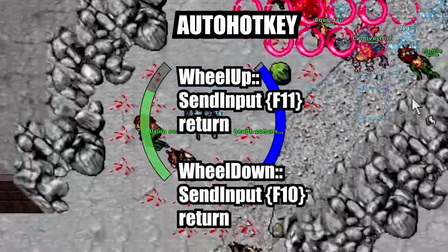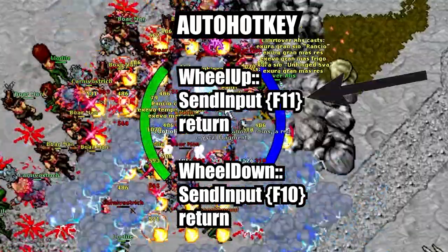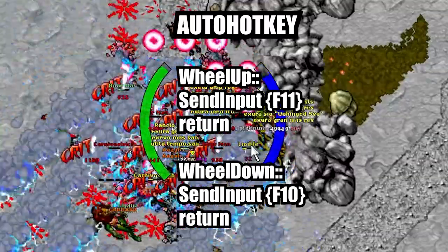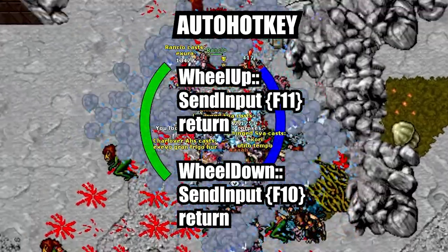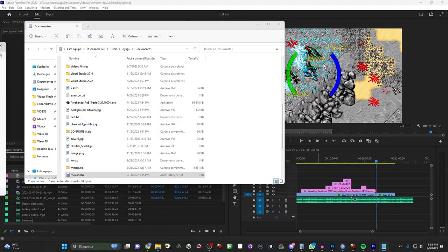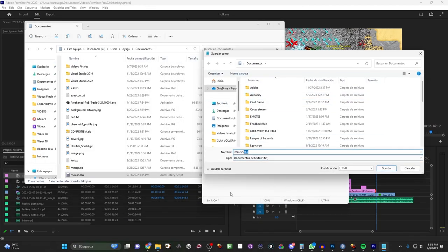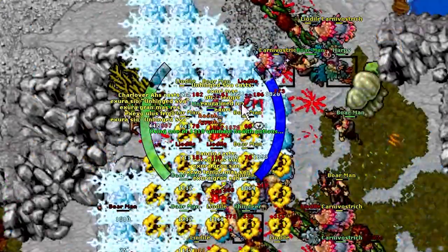If you want to use AutoHotkey with a wheel script, this is the script you want to use — just change the hotkeys in the brackets to the ones you have your potions assigned to. As you can see, it's a really basic script that uses F11 whenever you scroll up and F10 whenever you scroll down. To make AutoHotkey work, install it first, then create an AutoHotkey script by opening an empty document, pasting the code, and saving it with the .ahk extension. Then double-click the script and it will be up and running. To close it, right-click the icon and exit. Keep in mind that binding something to your wheel will overwrite scroll functionality in Tibia, so you'll need to hold Shift to scroll through your backpacks while the script is active.